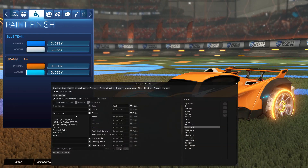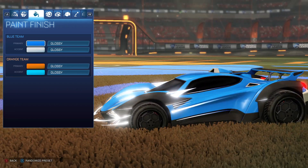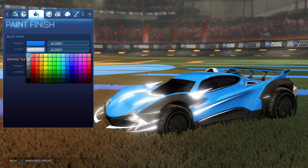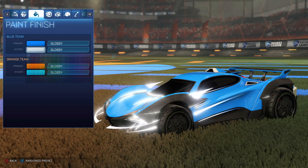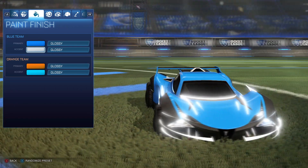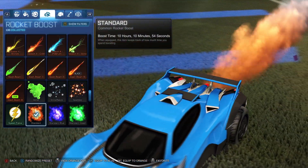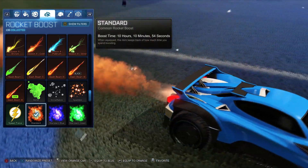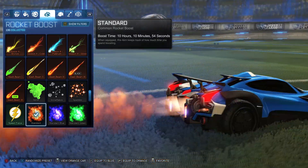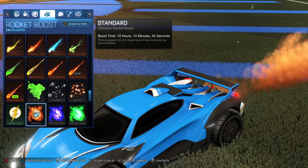This is just a fun little showcase of this car. Here's the blue version — going from a primary colour of blue and an accent colour of white. I really like the Guardian because it is just so slick and streamlined. It does look like a new Bugatti or a Lamborghini hybrid. The boost here comes out of one big exhaust — well, actually two exhausts that are really close together. That is the Rocket Pass 3 Guardian GXT.